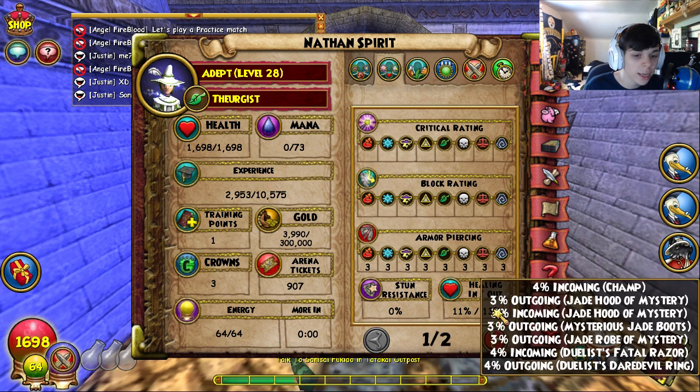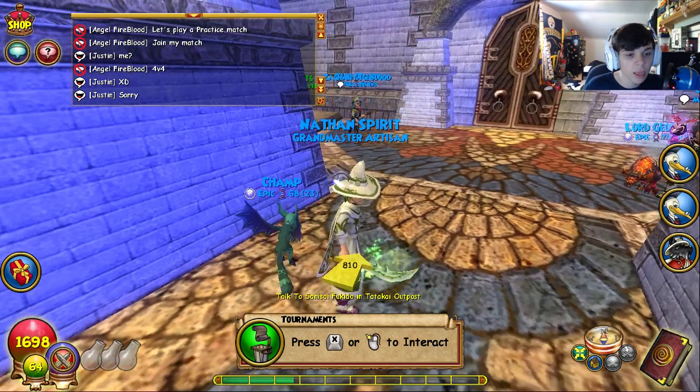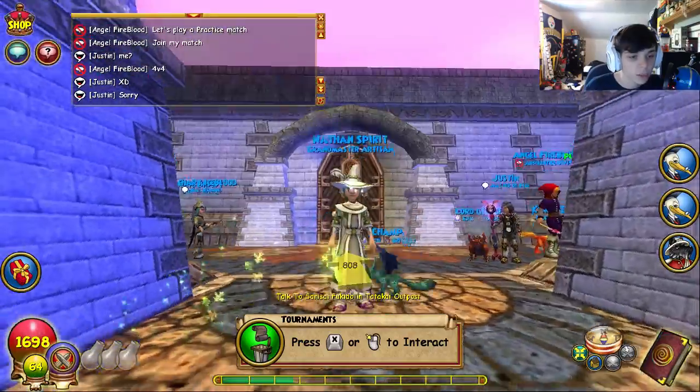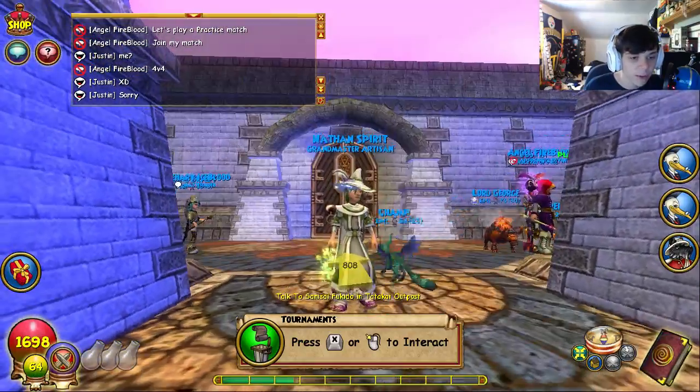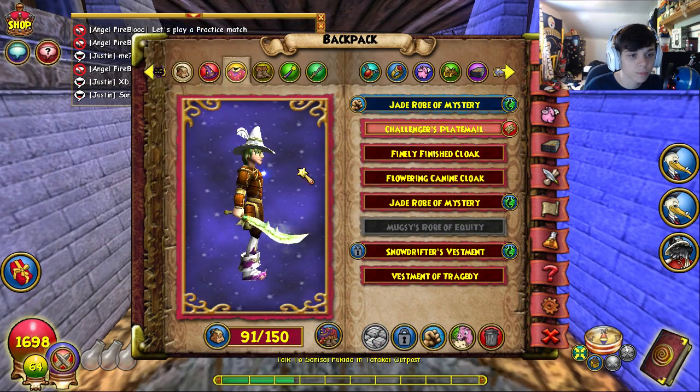For my deck, I have Luminous Weaver and Keeper of the Flame - that's why I use the Myth Mastery. I also use Orthrus and stuff like that as a combo. Stats rundown: 19% damage, 29 resist to everything, 3% armor piercing, 11 in and 13 out, 37% power pip - pretty damn good. That's my life character.